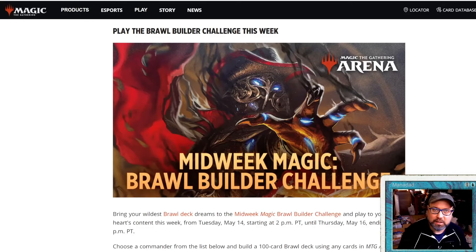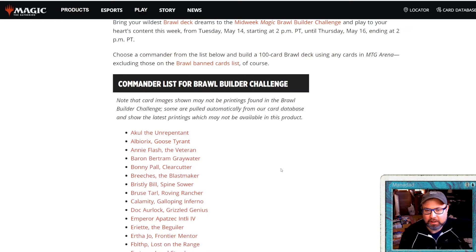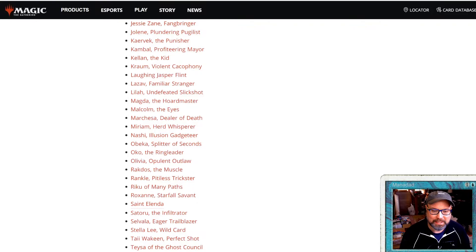Welcome to the Attic Manadad, the channel where we explore what is fun in Magic, mostly on Arena. Today on Arena it's the Brawl Builder Challenge, which is just really Brawl — hundred-card Brawl. It used to be called Historic Brawl. We're going to be building Obika. She's the most popular of the Outlaws of Thunder Junction commanders on EDHREC, and she's super challenging. We'll do a deck tech then show Obika in action.